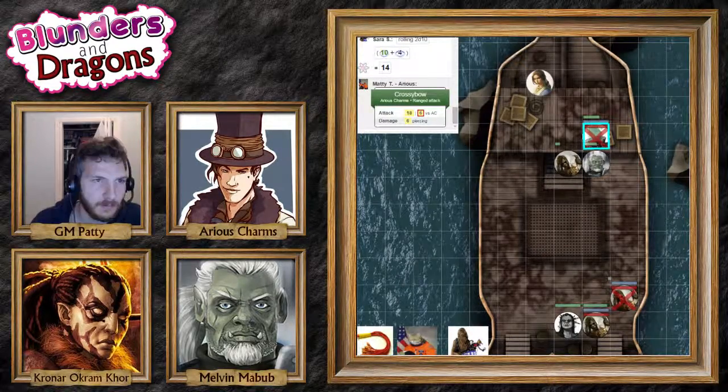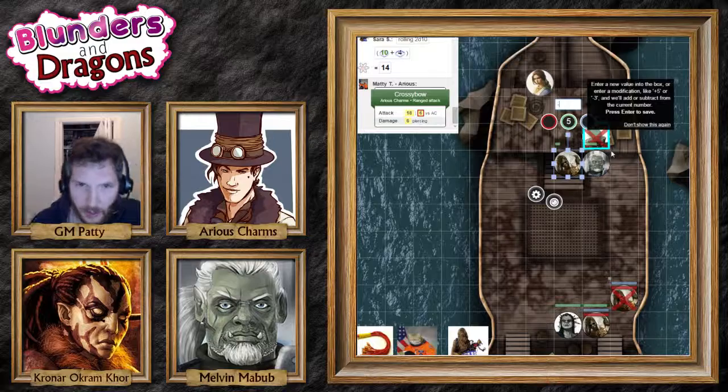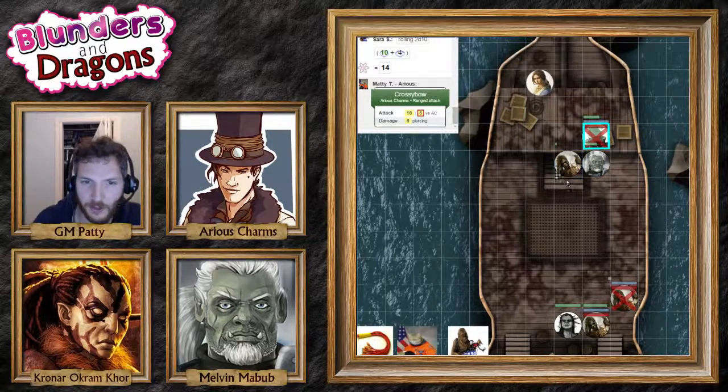That's going to hit for six piercing damage — take that, you foul beast! It looks like the arrow doesn't do a ton of damage to it, but there is an arrow sticking out of it now.